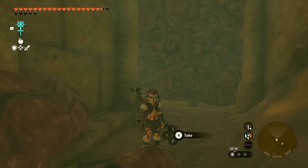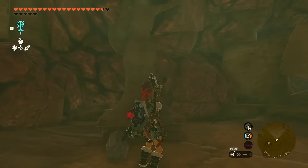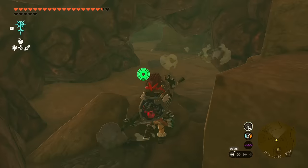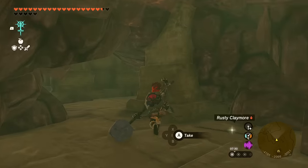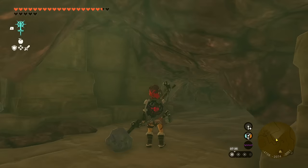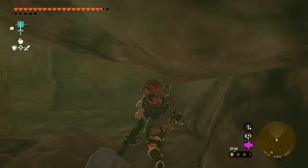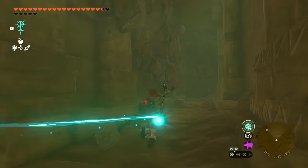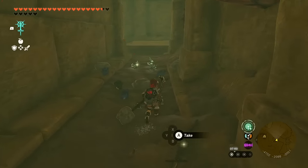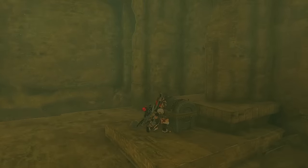Rather than watch me break rocks the whole time, here's the cleared path: a statue faces out one way, you clear rocks, climb over ruins, and head southwest on your mini-map. Eventually you reach a pillar or wall — if you hit the wall, go right. From there it's a straight shot through a corridor to the chest, which houses the Vah Naboris divine helm.